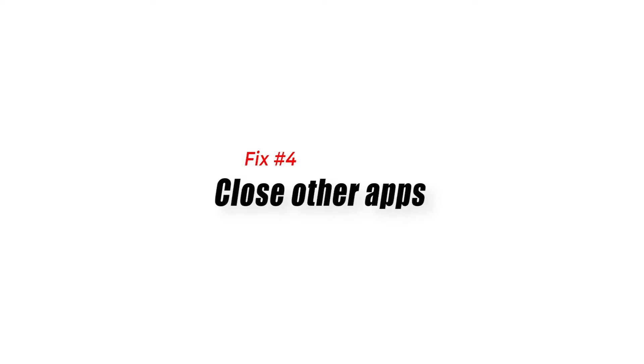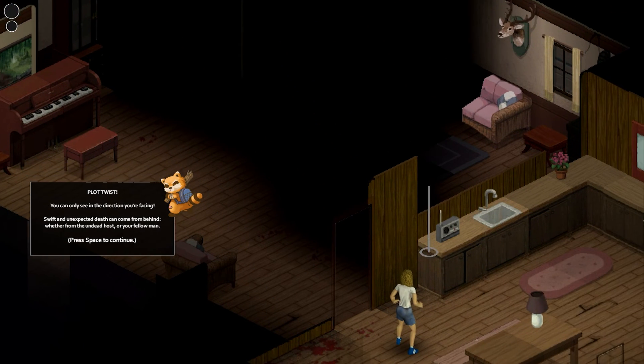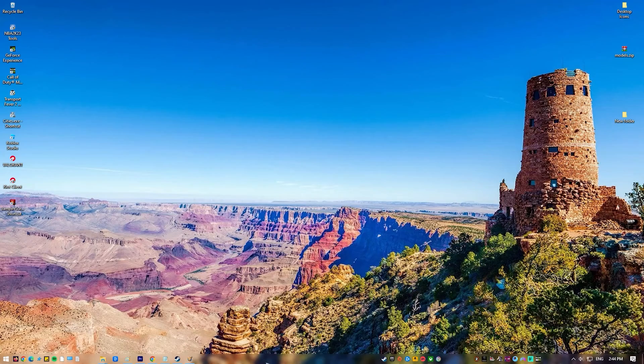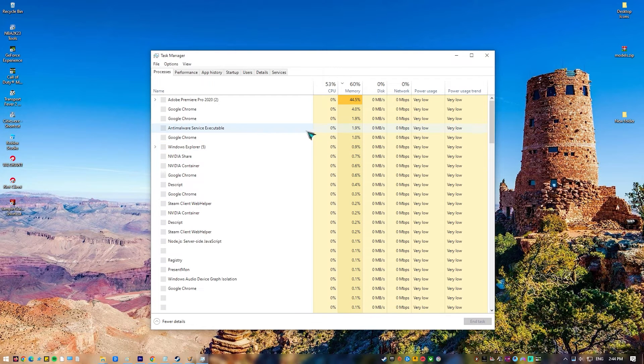Fix 4: Close other apps. One of the causes of the lag issue you are experiencing is if your computer does not have enough resources allocated for Project Zomboid. This can happen if you have other applications running such as Chrome, Word, or Excel while you are playing the game.